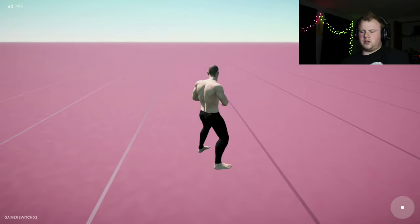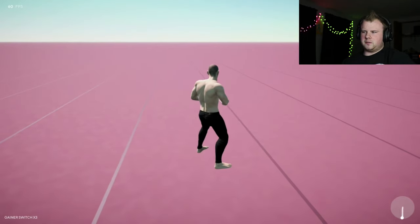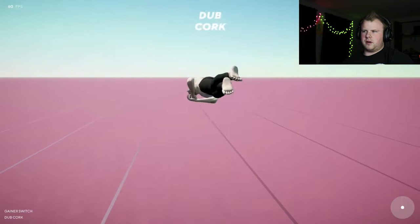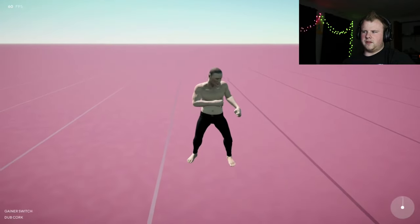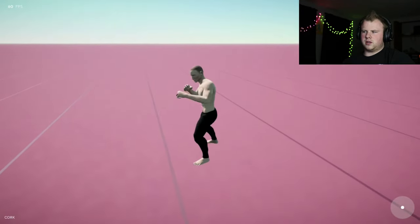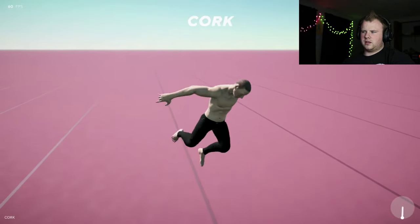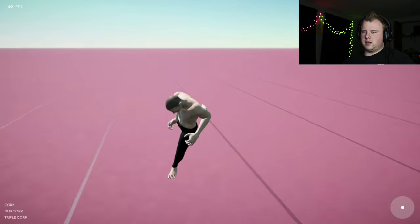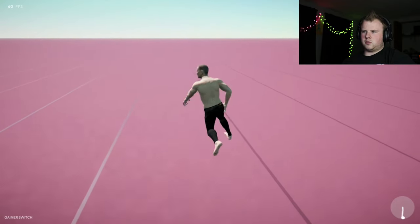The little circle in the bottom right corner shows what my analog stick is doing, so you can watch what my controller is doing. For a def cork you just pull down — that's the motion of a def cork. Same thing with single, double, and triple corks. You can do that all the way up to quad cork.